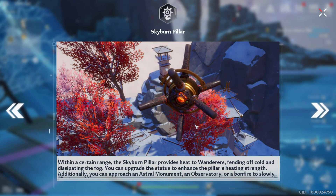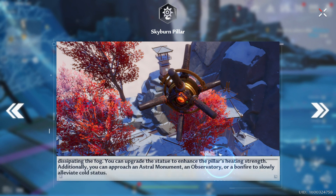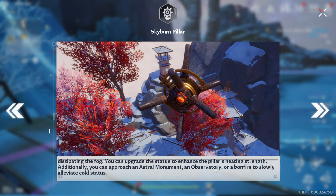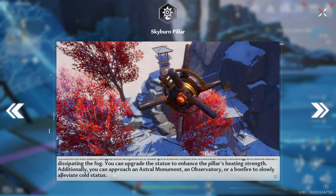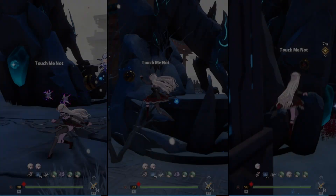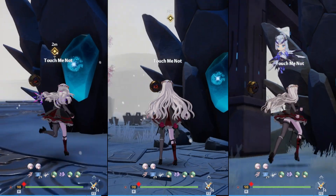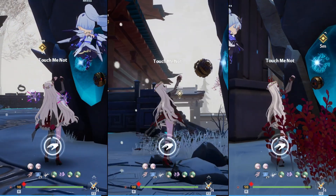Once activated, the Skyburn Pillar will provide heat to wanderers, fending off the cold and dissipating the fog around you. But in order for the Skyburn Pillar to have an effect on the whole map, you must follow the main quest a little bit more. You will have to manually activate three of the Skyburn Pillars, and their switches will be on the back of three alabaster statues.